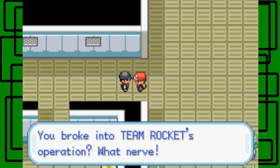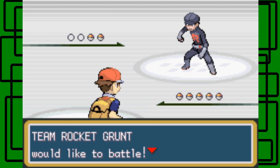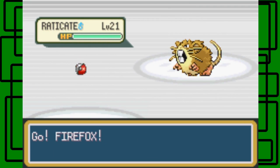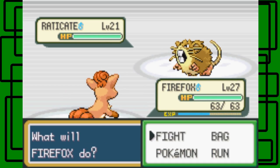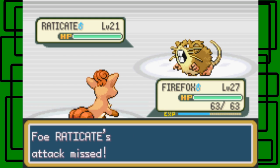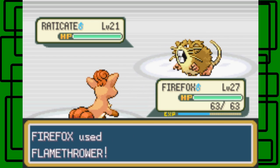Let's go. 'You've broken into Team Rocket's operation? What nerve?' Yes, that's exactly what I did. You're going to have to deal with it, you Team Rocket grunt. He has a Raticate. Fire Fox got like 3 level-ups in the last gym, so that's pretty cool. Let's go for the Flamethrower. It's going to use Hyper Fang but it missed — good. That's good for us. I'll take it.